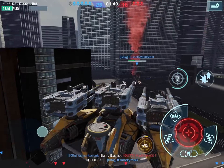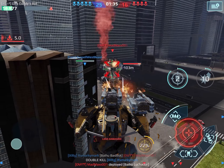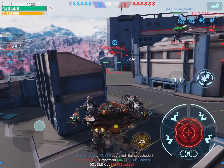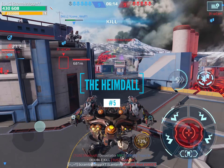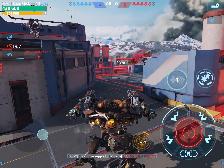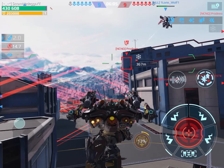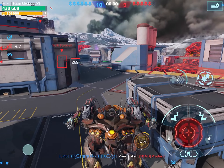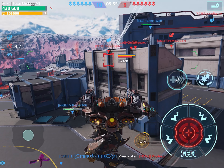Coming in at number 5 — the newest member of all the titans — the Heimdall. I'm using the Scavenger Heimdall here. This Heimdall is the newest of the titans. Why is it only place 5? It is a very good supporter, able to support anybody within 100 meters of you, give them extra speed, extra health, and even in its other mode called Golden Horn, able to give them extra damage. Why, if it's so good, is it ranked so low?